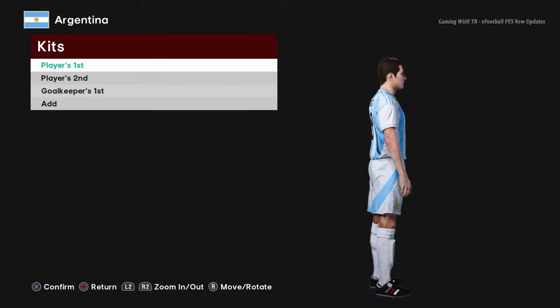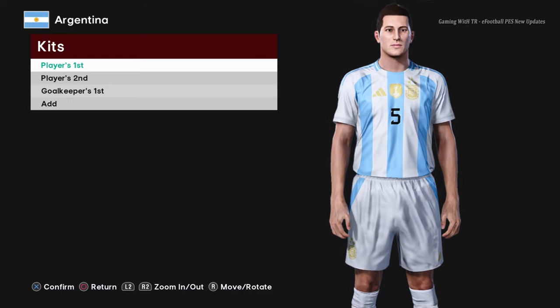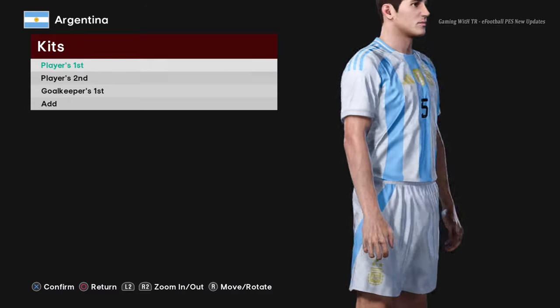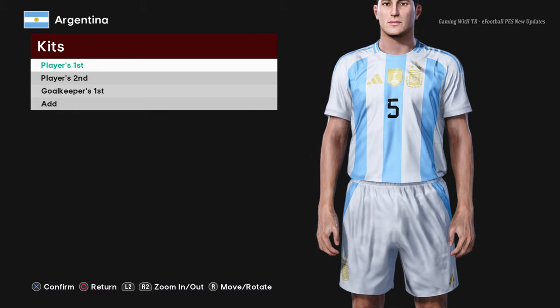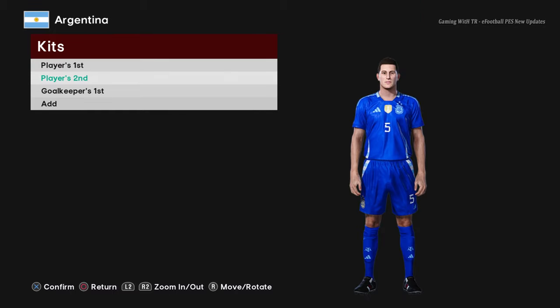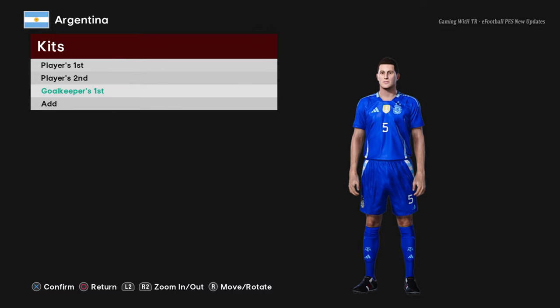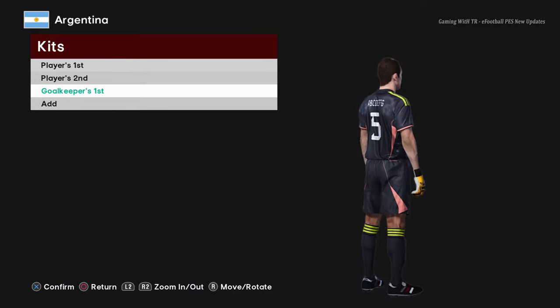Next is Argentina — this is the home jersey for Copa America 2024. You can see the World Cup winning badge on it. Here is the away version, which looks pretty cool, and here is the goalkeeper version.